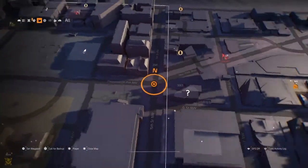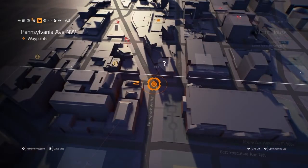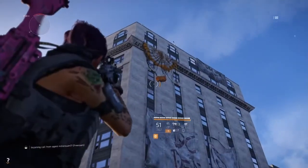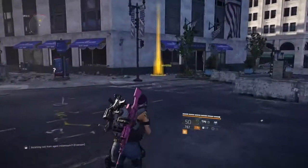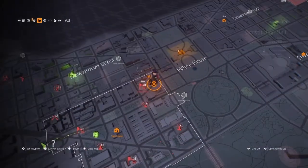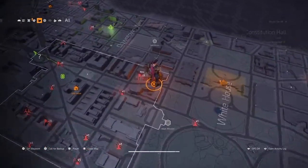The next one is near the White House — not the Capitol building, but the White House. Use the White House as a spawn location. Look up on top of the roof, shoot the crate to get the loot. The next one is also near the White House.